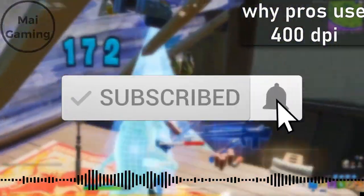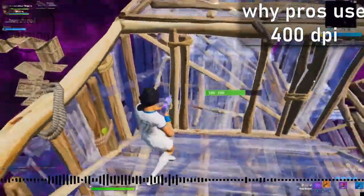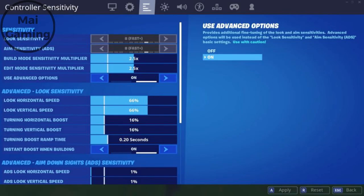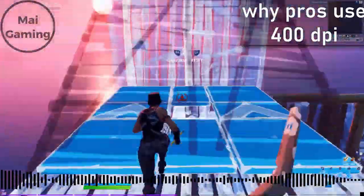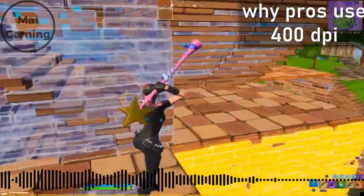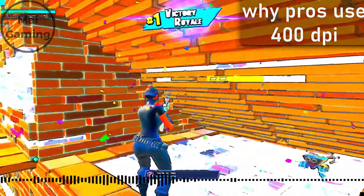Does this all mean you should switch to 400 DPI? Not necessarily. Sensitivity is a personal preference, but you still have to think about how high is too much and how low is too low. Around 400 to 1600 is okay for the average person. Keep in mind DPI is nothing without in-game sensitivity — try to adjust to a lower sensitivity too. Working your way down to 400 DPI will be most beneficial, but if you're comfortable with your current sensitivity that's fine. Many pros use 800 DPI for a faster flicking playstyle. Choose a DPI and stick with it, because changing it too often hurts more than it helps since you have to readjust every time.